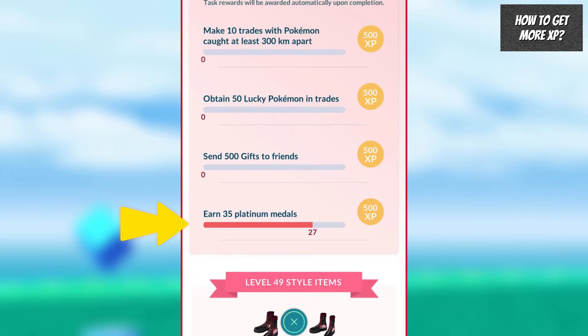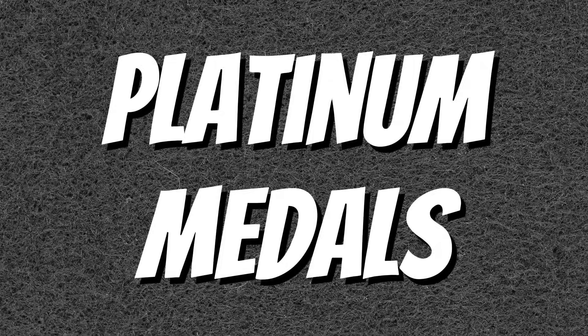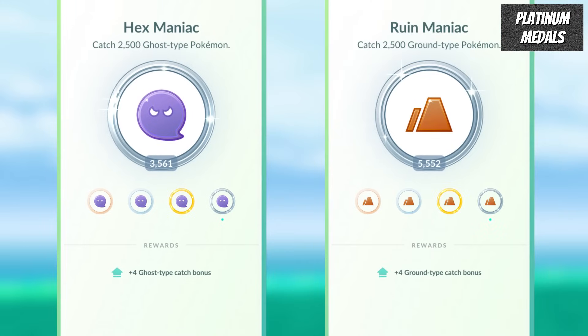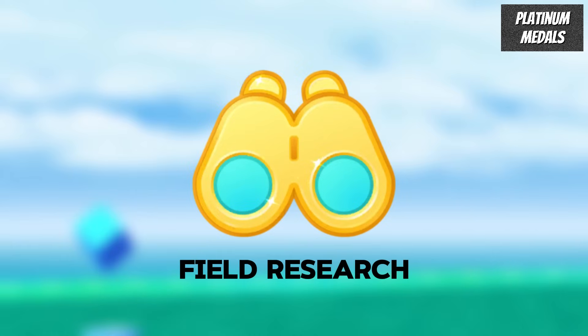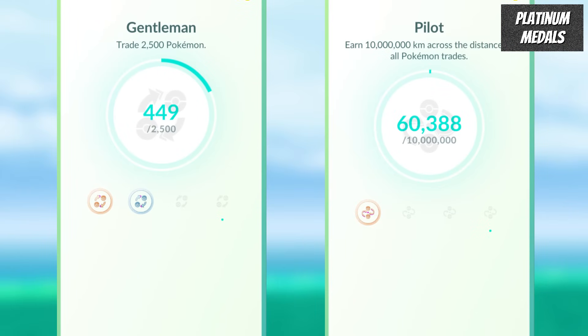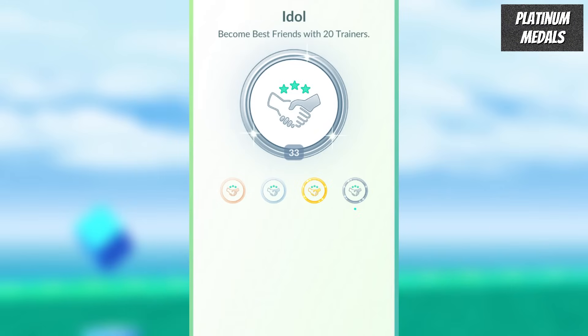When leveling up, you will need a certain number of Platinum Medals to progress. Both Yamask forms being Ghost type and Galarian Yamask having a Ground type makes this event a good chance to work on your Hex Maniac and Ruin Maniac Platinum Medals. With both Yamask coming from field research, it's a good chance to work on your Pokemon Ranger Platinum Medal. Trading is worth doing this season for the extra candy and Candy XL, helping with your Gentleman and Pilot Platinum Medals. Leveling up friendship for the extra XP also makes the Idol Platinum Medal a good target.